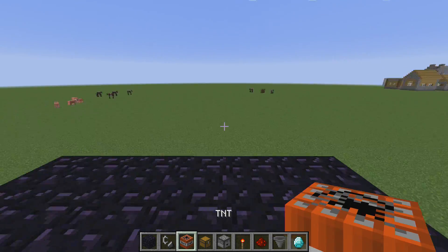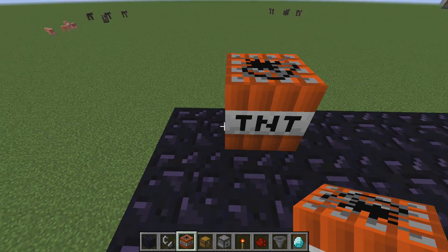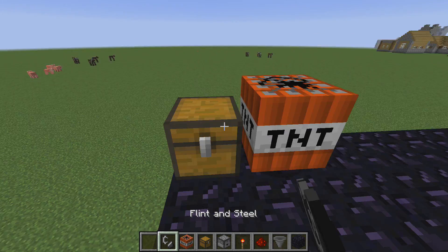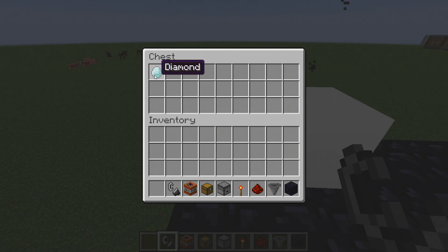Now that the dropper machine is working, you want to get a TNT, a chest, put your item inside, and then you're going to want to light the TNT, do like this, and spam the number one key.